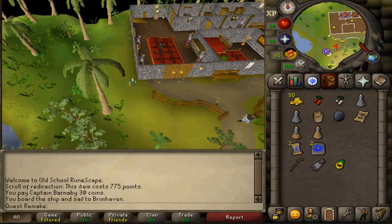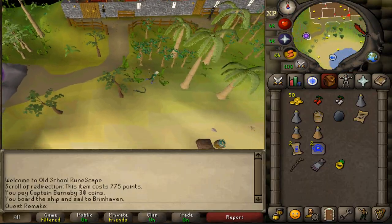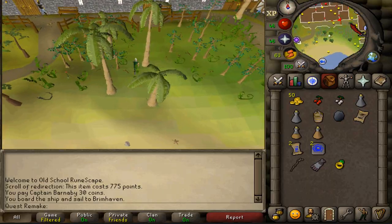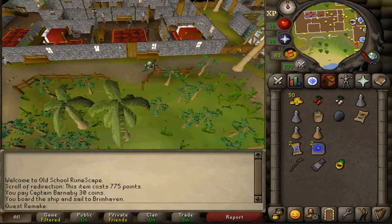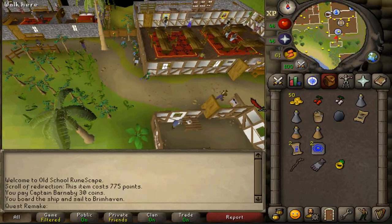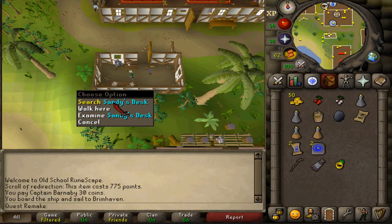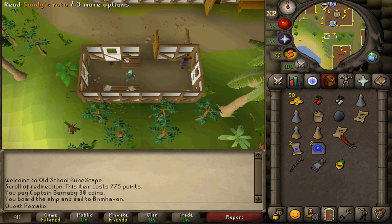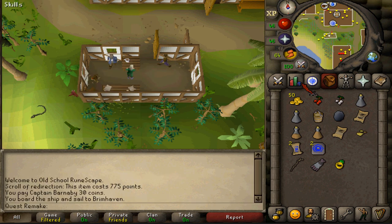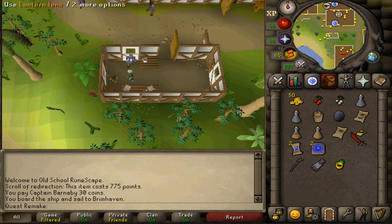Once we've made it to the Brimhaven POH portal, go east. South of the fish restaurant you should find a small house. Inside you should find Sandy, and on the southern wall, you'll find Sandy's desk. Search the desk to find the other rota. Then right-click Sandy and pickpocket him — depending on your Thieving level this may take multiple attempts, so keep pickpocketing until you get some sand.